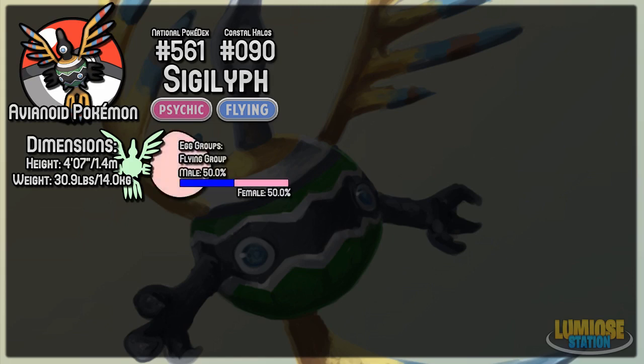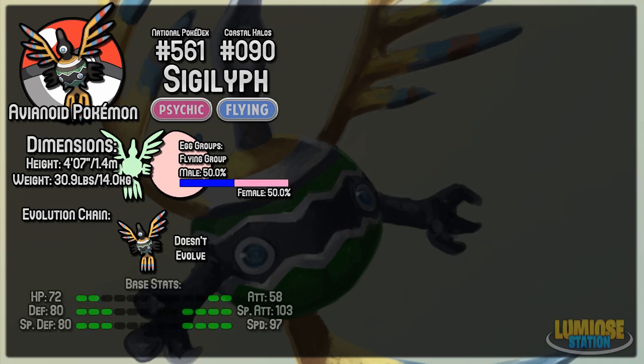It's in the Flying egg group for breeding. It's half and half for male and female, so you're likely to get one or the other. It doesn't evolve into or from anything, so there's not much to say there. Taking a quick look at its base stats, we can see it has reasonably high defenses and sort of high-ish health points. Fairly low attack, because it's a Psychic-type, which are mostly special attackers. But it has a pretty high special attack stat, and also a fairly high speed stat as well. That's really what we'll be focusing on for the majority of the WiFi setups later on.